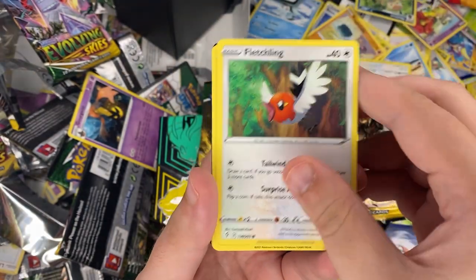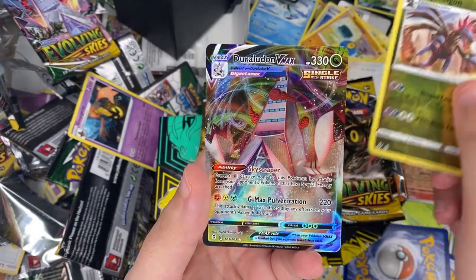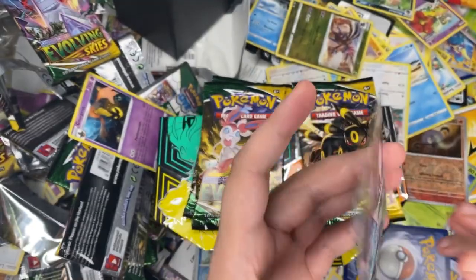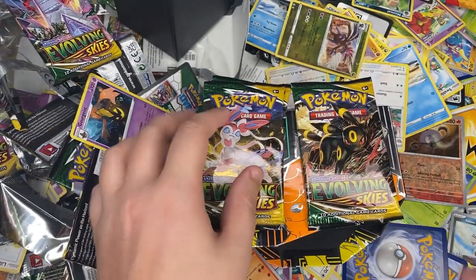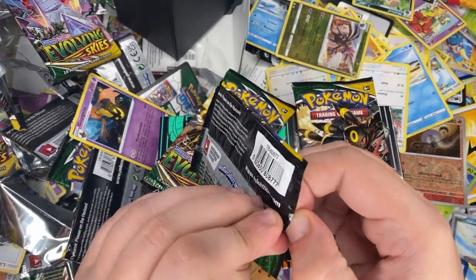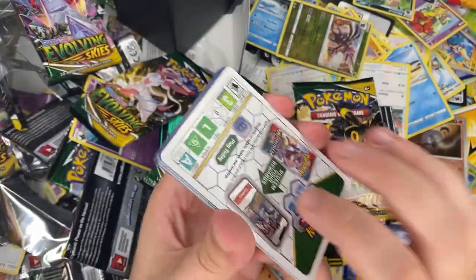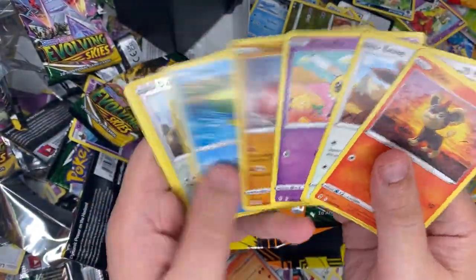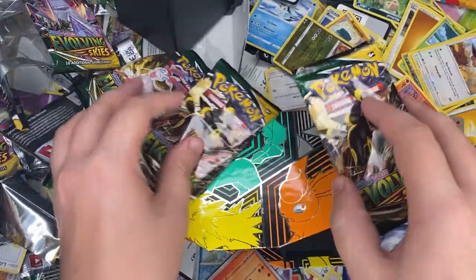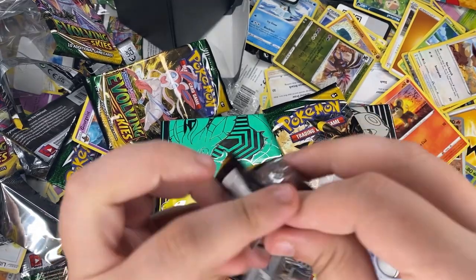We got two hits out of the first ETB and two hits out of this ETB. I saw that corner and I was like 'there it is!' White coat card again — I wonder if it's just like you get two free hits no matter what. Quality doesn't necessarily impact it, it's just two hits — everybody gets two.